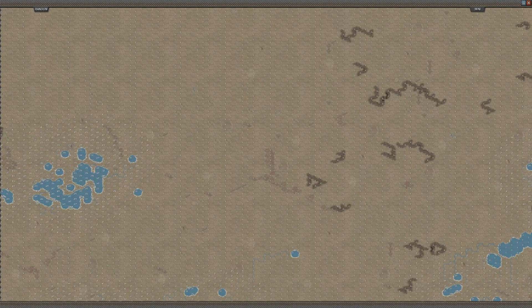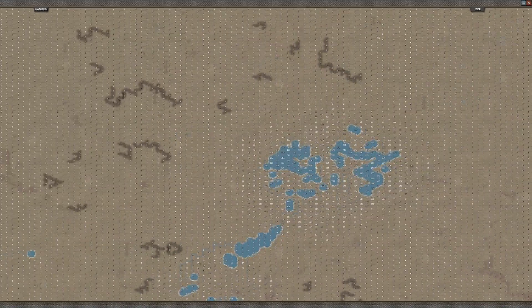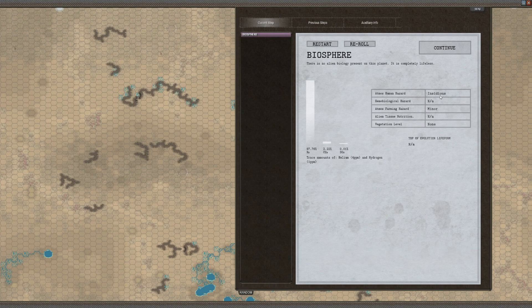Only 3% mountains, 95% plains, 2% oceans — good in the tropics, cold in the arctic. Let's just have a look at this so far — quite an open and barren map. Let's see what happens when it adds in some vegetation. The atmosphere has added this — it's all nitrogen. It's only a minor atmospheric firing hazard though, so we should be able to do atmospheric work. It's nitrogen carbon dioxide, so yeah, plants don't really care.